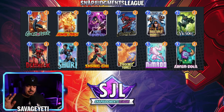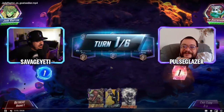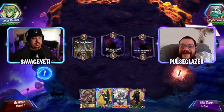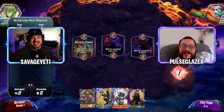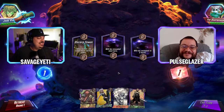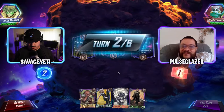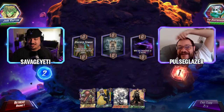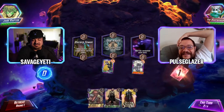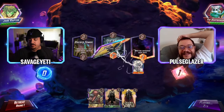We're joined by Glazer for the Jade Raptor vs Goat Seeker matchup. Glazer notes the Goat Seeker's name is 'your average blazing space bird,' which doesn't make sense for a Phoenix Force deck. We get a nice early Human Torch, Juggernaut, and Doctor Strange from Jade Raptor.